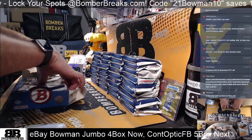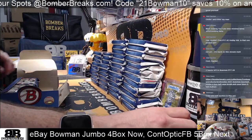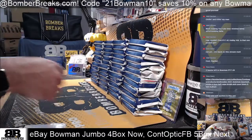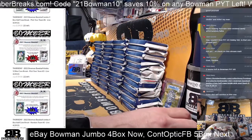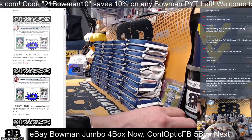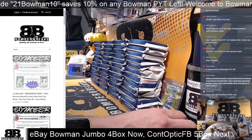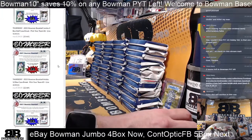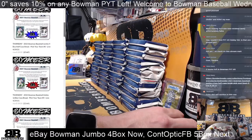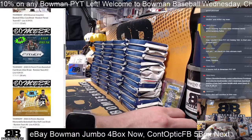Tomorrow we've got full hobby case action, random teams number two, 2015 Inception, and some Prizm Fast Break basketball. Tonight right after the eBay slate, pick-your-team number five — Diamondbacks and Reds are the only two left. You can use the code 21BOWMAN10 scrolling above. Everyone on our website is entered into this week's prize pool.